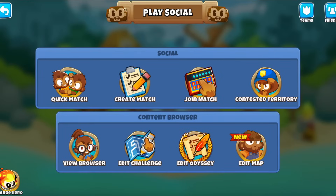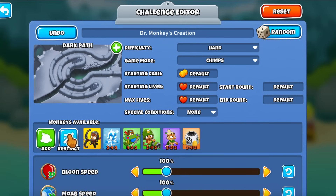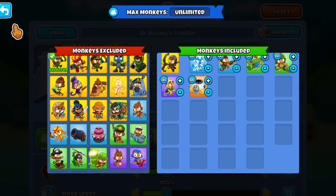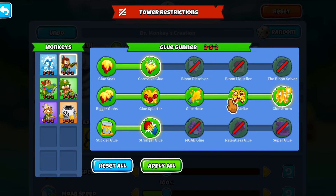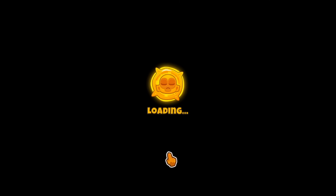So I actually created a challenge but I didn't quite finish it, so I need to add the Glue Storm into this one. Let me do it like this and let's see if we can beat CHIMPS mode by using only Storms. So let me do the Glue Gunner, let's restrict this thing - it's only gonna be a Glue Storm, so it's gonna be a 2-5-2, and let's see if we can beat CHIMPS mode using only Storms.